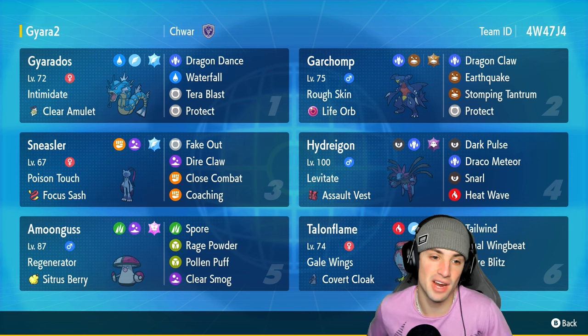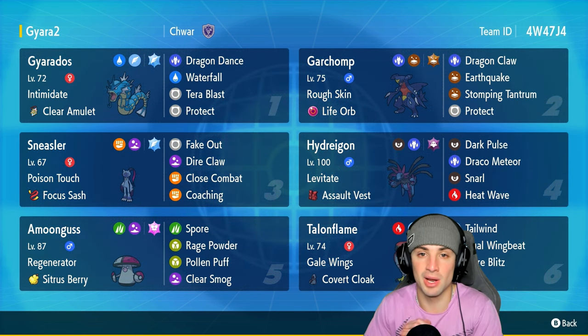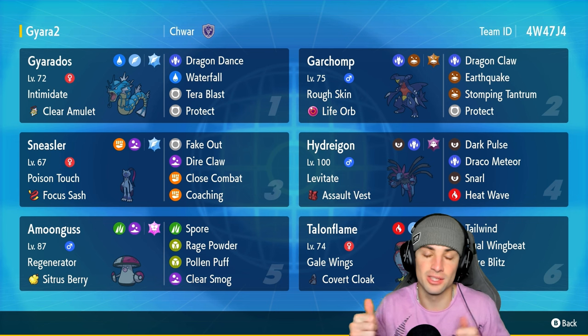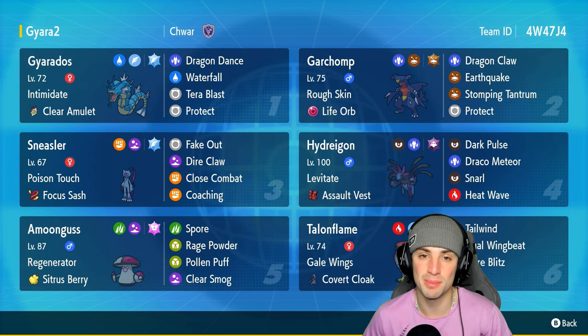I can set up that speed and Attack boost and have Garotura thrive from there. If you want to run the team yourself, the code is at the top right hand corner. If you enjoy today's video, don't forget to leave a like and subscribe to the channel. Without further ado, let's hop into our first match rocking out with Hydreigon in ranked Regulation H.